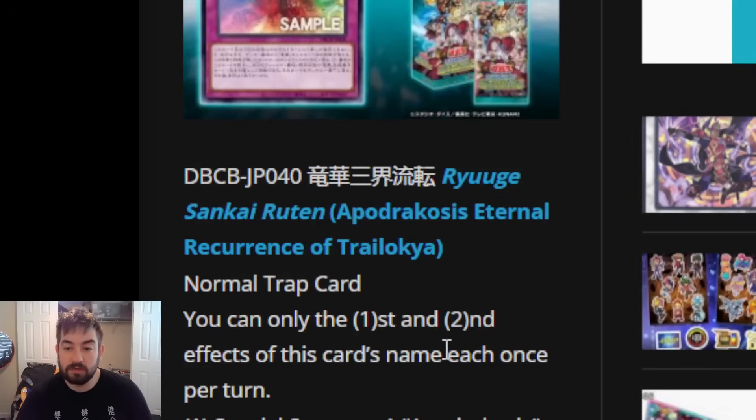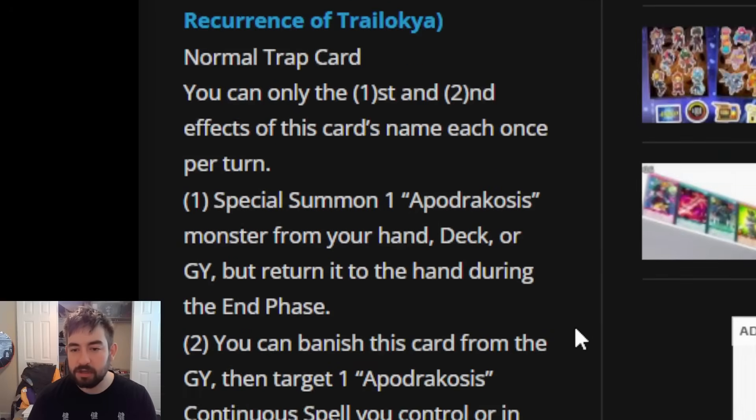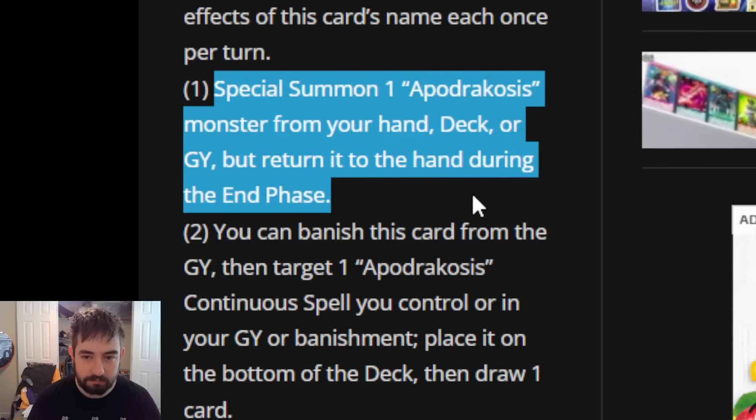It's a normal trap card; you can only use both of its effects once per turn each. The first effect says: special summon one Apodrachosus monster from your hand, deck, or graveyard, but it returns to the hand during the end phase. That is not a bad effect at all. If you already have one of the gates set up, this card does get one on the field to pair with the gate. The bouncing back to the hand is actually probably a positive thing, because they search for their gates by being in hand — so returning them to the hand sets you up to get the gate back in rotation on the next turn.